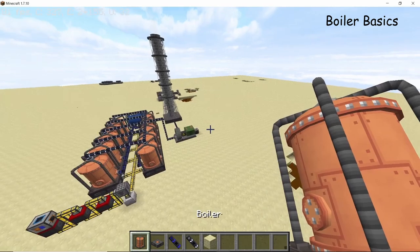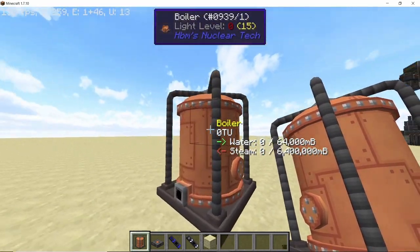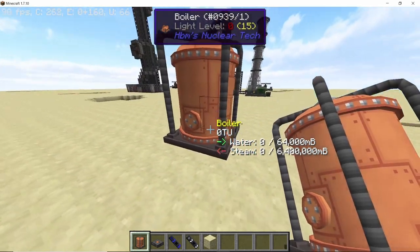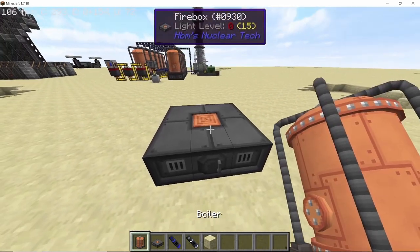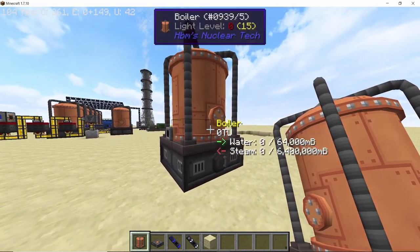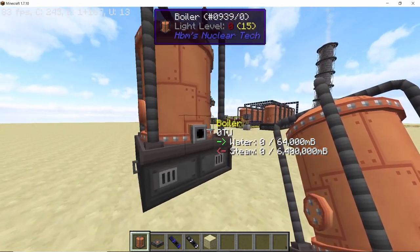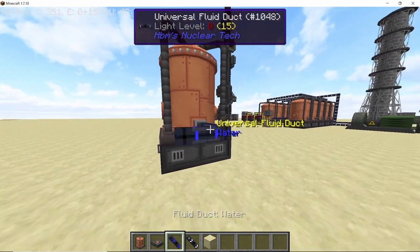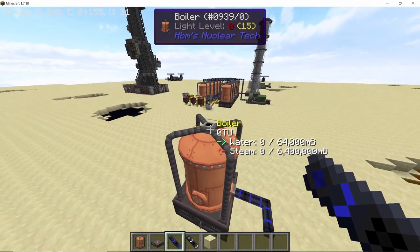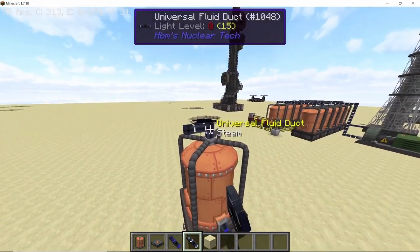The boiler has a base of three by three blocks and its height is four blocks in total. It accepts heat from the bottom side, which makes it perfect to place on top of any of the heaters — solid fuel heater, liquid fuel heater, or the electric heater. For its input ports there are two on the bottom side, on the left and the right, so by default the boiler will take water.